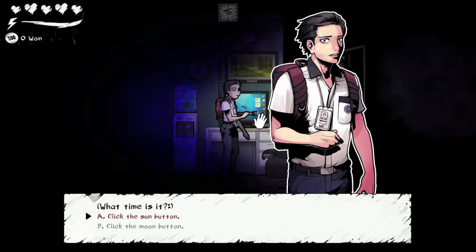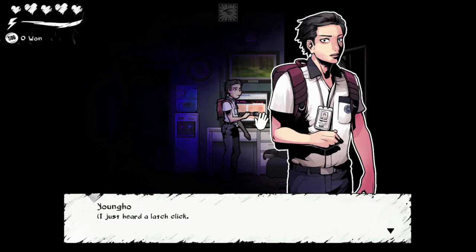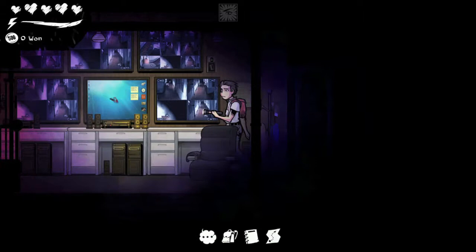The password is going to be: blue, sun, coin, down. Make sure you press those four buttons, and that should open up the surveillance room. You need to go in here to access the last room of the game. However, we are going to skip that for now and just head through the cabinet.